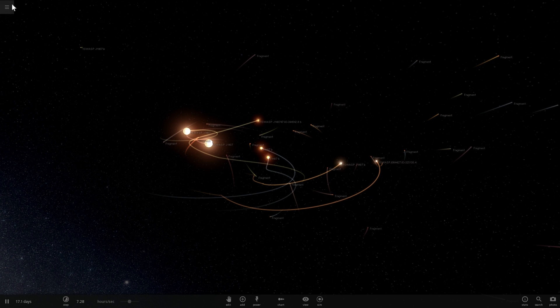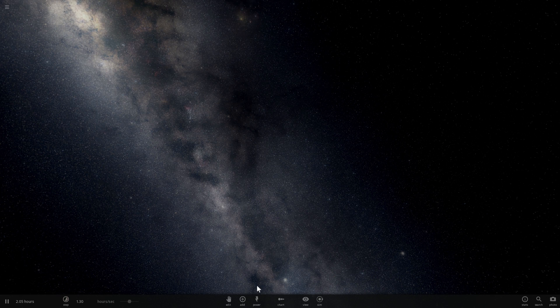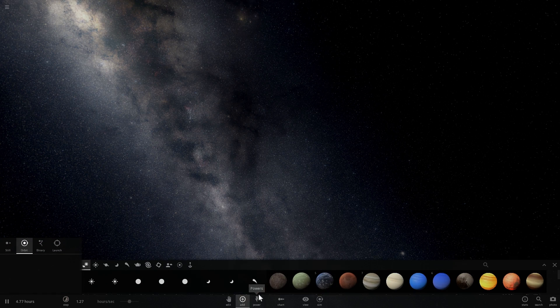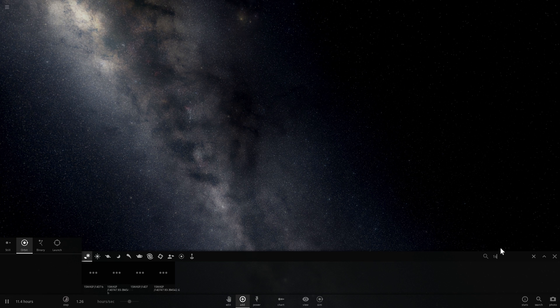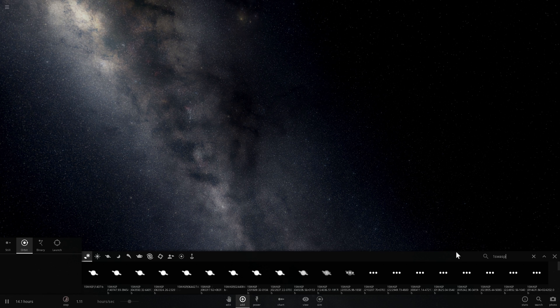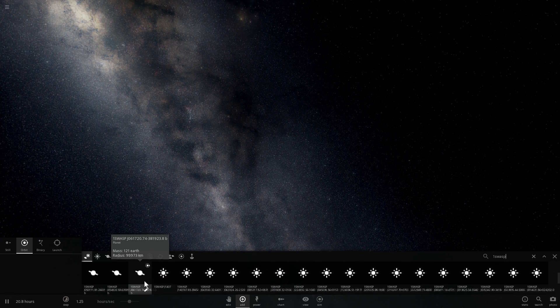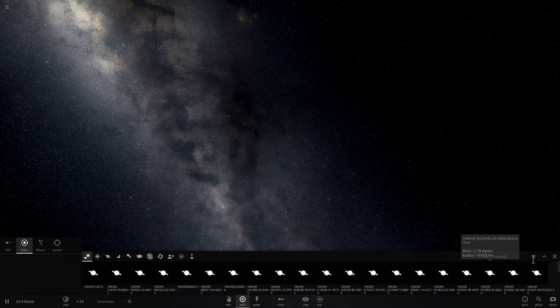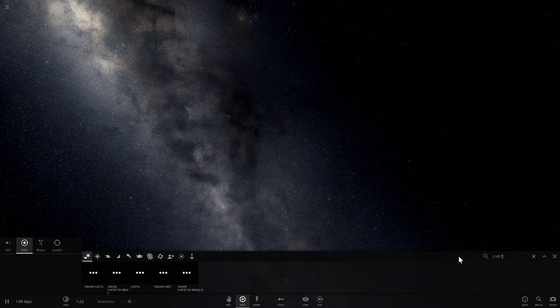We're going to start by creating a new simulation. I was playing around with various SWASP stars because there are quite a lot of stars and planets that this particular telescope has discovered. If you type 'one SWASP' you'll discover a huge amount of different gas giants, stars, red dwarfs, brown dwarfs and so on, but we're only looking for one — J1407. You'll notice that there are actually five choices that come up, and I think this is a mistake because three of these are exactly the same thing.